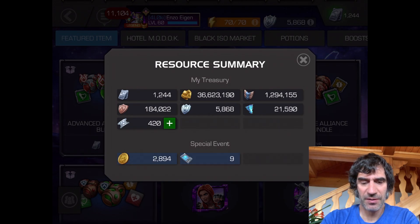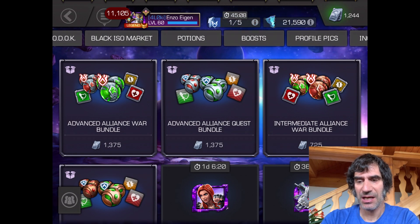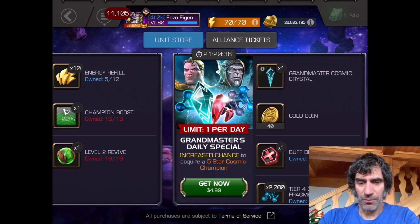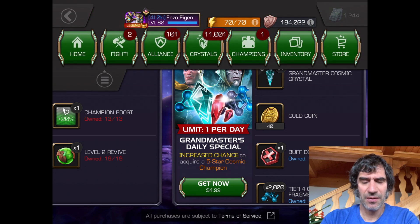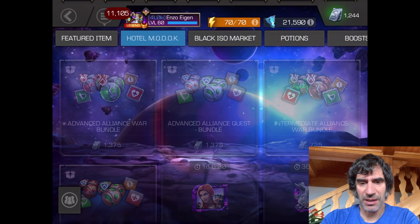So I have 2,894 of these coins, which is a lot. I've been buying the daily little special each day — it's giving me 60 coins. I got a lot for the Intel I had bought in the other event, so I have a fair amount and should be able to buy about everything I want.